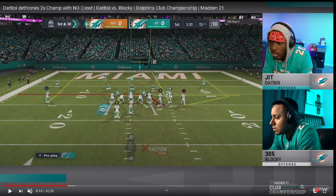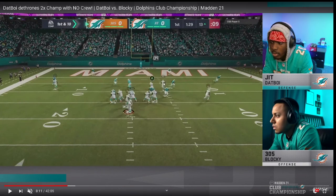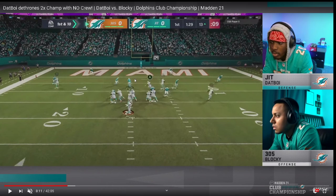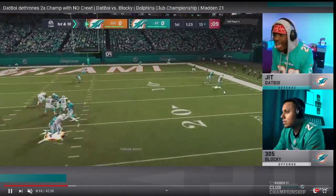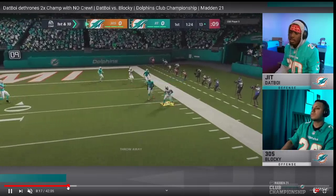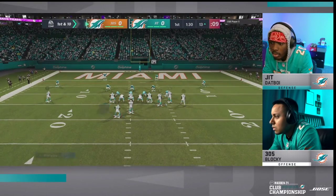This is Blocky's go-to red zone setup. He puts a receiver up the seam, has two little underneath reads, and Dat Boy shows another Cover 2 look. He stays Cover 2. You've got a man assignment here, Cover 2 on both sides, and he sends the slot corner for additional pressure. Dat Boy knows he's got to get back on this read — you've got the cross-manning of players, great cross-manning right there. He takes away the tight end streak manually, and Blocky has to throw it away — phenomenal defense.